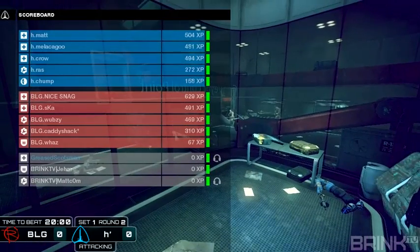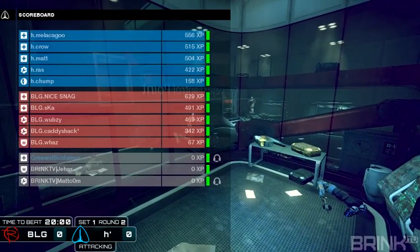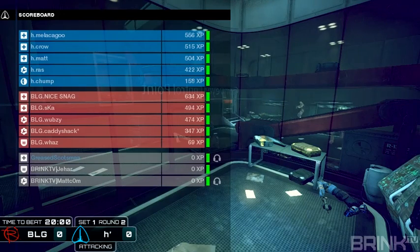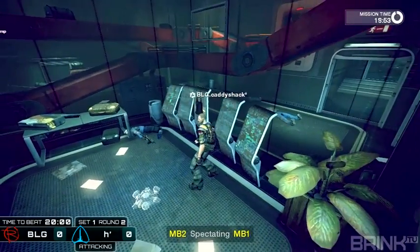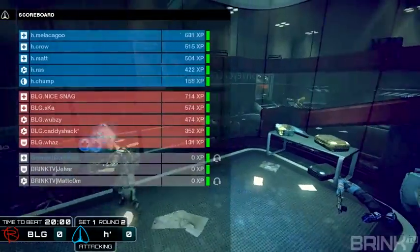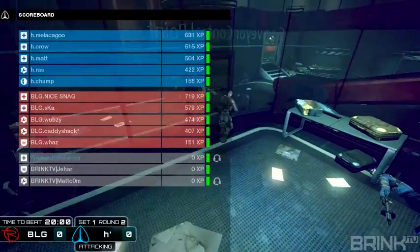Let's run the rosters real quick. Hubris has three medics — Matt, Crow, and Melacago. Raz is an engineer and Chump is the operative. For BLG: two medics, Nicesnag and Ska. Webzy and Caddyshack are running the engineers, and Waz is the lone soldier.